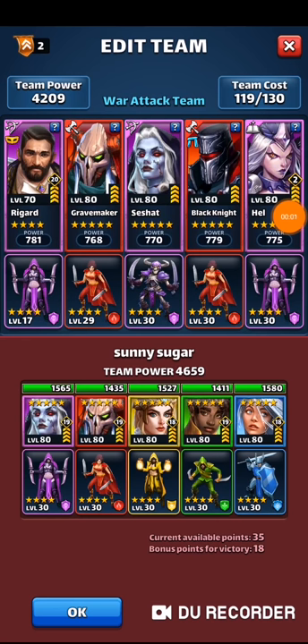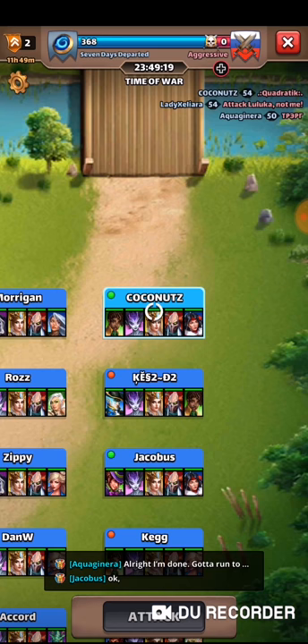Okay, this is my second hit. Again, Sunny Sugar. Similar team here except there's a Vela in the corner instead of Black Knight. The goal here is either to get my purples going or get Black Knight going and then clean the board. I got my troops all sorted out — I put the 30 mana on Hell and the 30 crit on Seshat. Let's fight and see what happens.